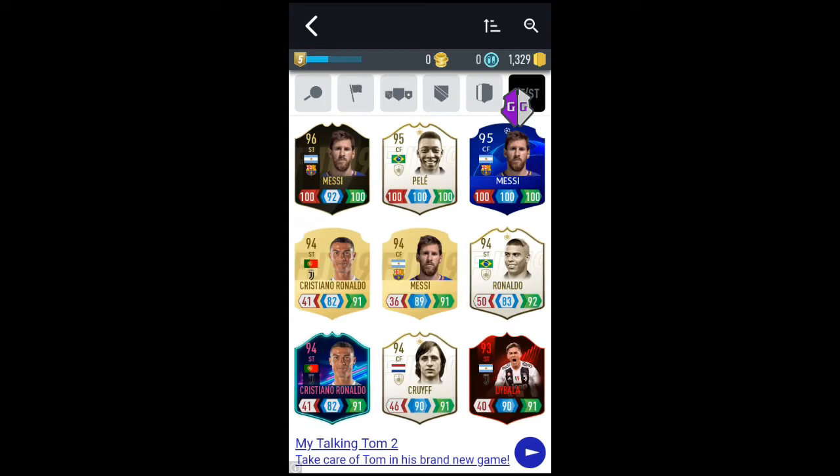You'll want to know the stats of your player. For me, I'll be doing Ronaldo — 94 Ronaldo. You'll want to know their stats: as you can see, Ronaldo is currently at 50 defense, 83 control, and 92 attack. As soon as you know that, you'll execute the script. Remember, do not select the player first — you'll have to execute the script first.